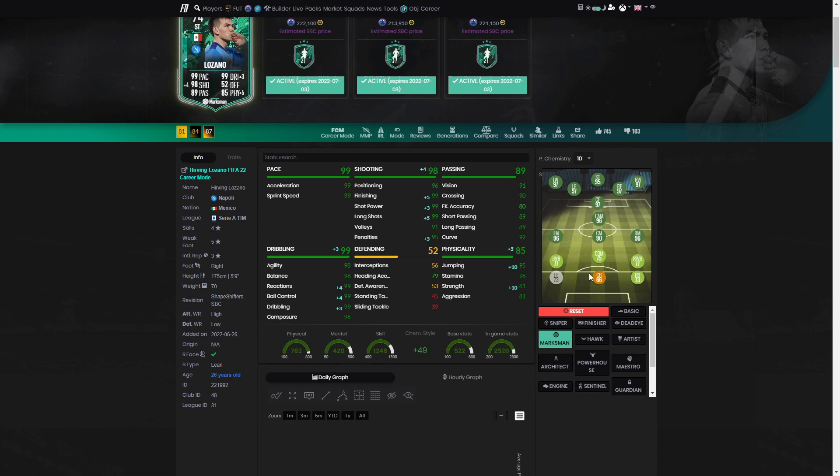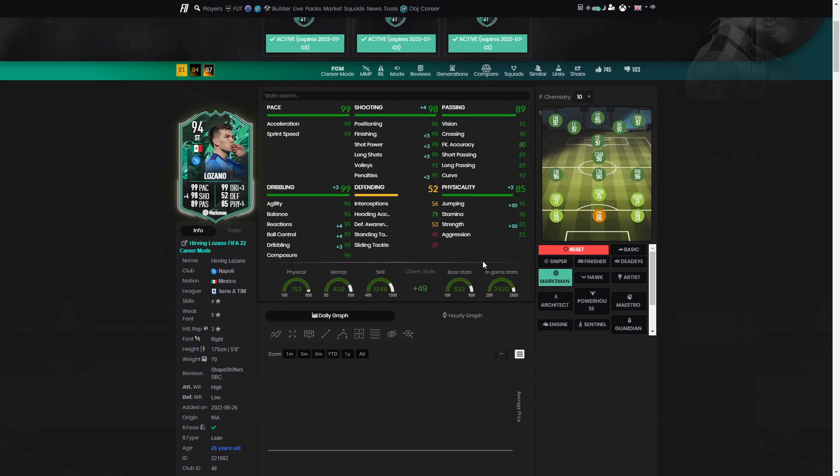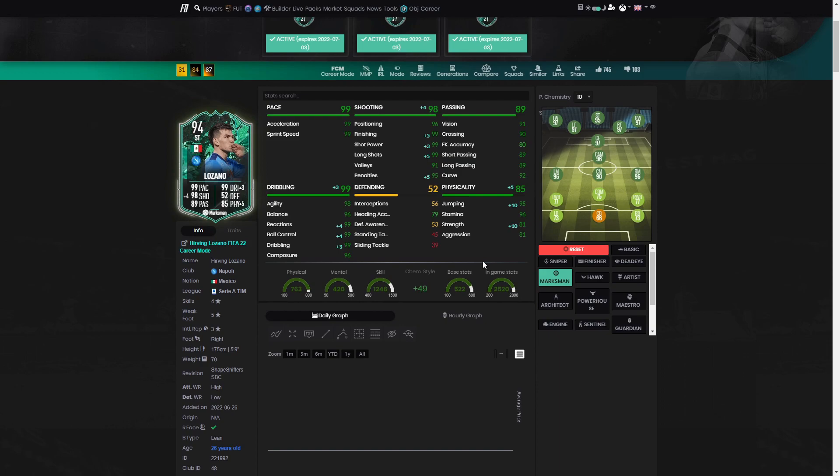Marksman has to be the chemistry style — 98 shooting, 99 dribbling, and 85 physicality is absolutely the one to go for. It basically maxes out everything that's nearly there to absolute max. A solid card, definitely worth doing at the very minimum to get into your club as a super sub. With recent forward players released I understand if he's not starting, but on the bench as an impact sub with loads of pace — anywhere from wing to striker to CAM. Let me know below what you think about Lozano, like and subscribe, catch you in the next one!